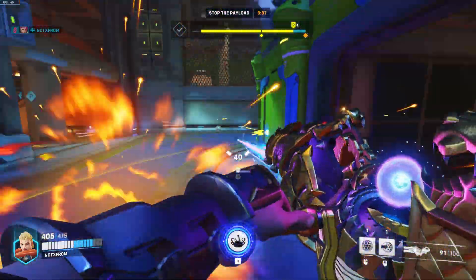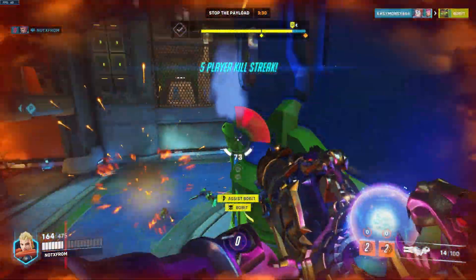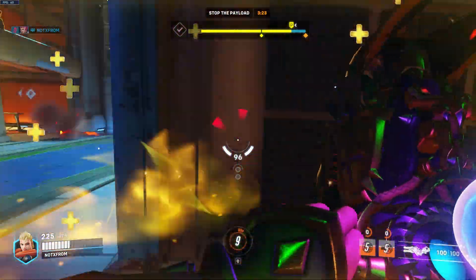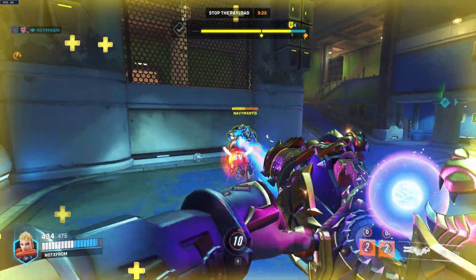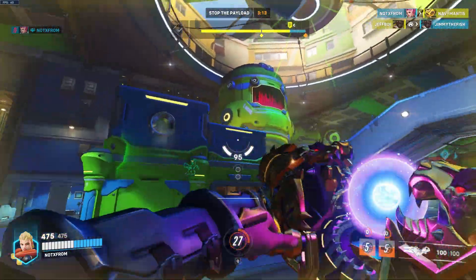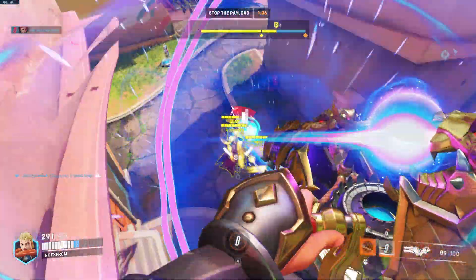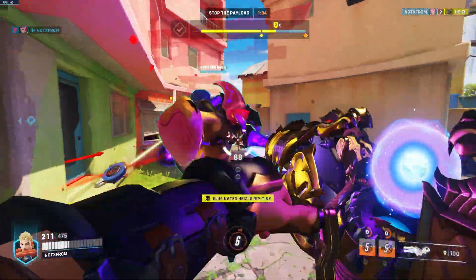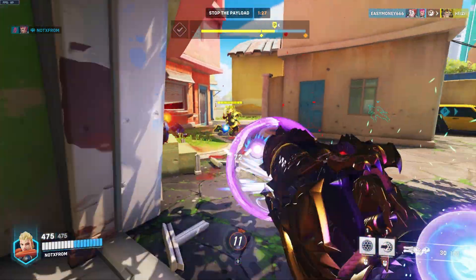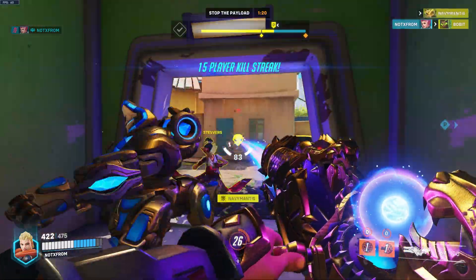Now let's talk about Zarya's ultimate, Graviton Surge. What this does is trap all targets in the radius in one single space, meaning they can't move out of it and you can deal serious damage to them. Do keep in mind that enemies can still shoot out of it, so they can still do heavy damage. When they're all clumped together it means all of them will be trying to fight their way out. This is also a great teamwork ultimate — if you have a Junkrat with his Rip-Tire you can ask him to combo ult for a nice clean team wipe if you get all of them in one Graviton. However, trying to get the entire team in one ultimate is really hard, so usually I only go for one to two targets — meaning if I can make sure I can kill one I can most likely win the rest of the team fight.